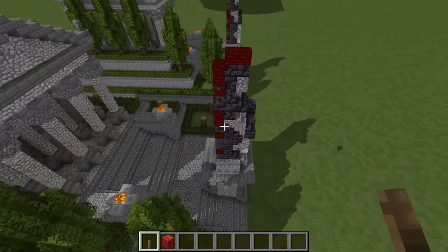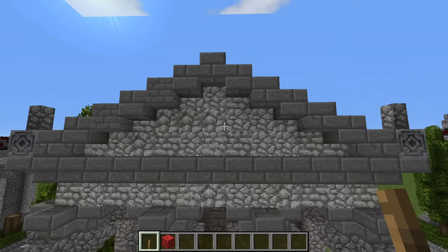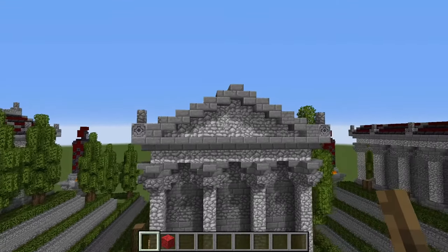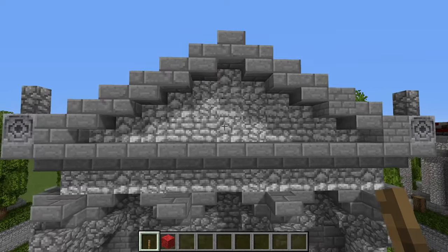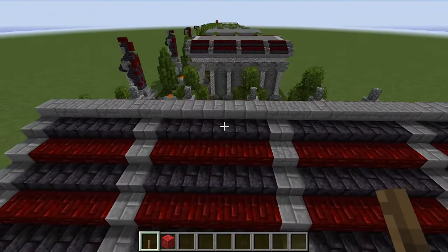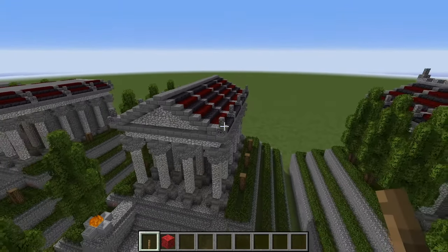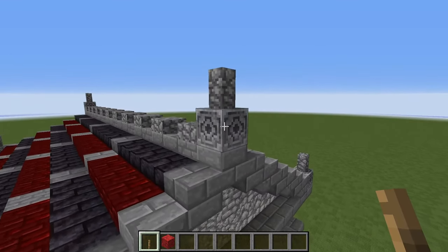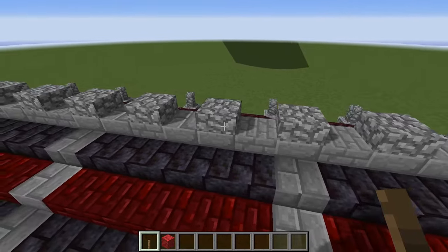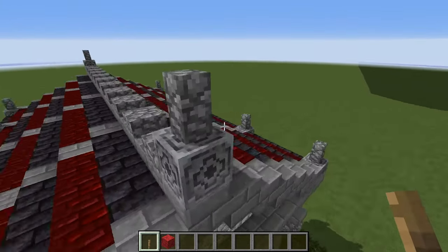The statue and trees are finished, so all that remains is finishing the pointy pediment and roof. Continue the roof pattern straight up, with a ridge of stone bricks along the middle. On top of that, add chiseled stone bricks and a cobblestone wall, and then every other block at the very top put cobblestone slabs layered out as shown.